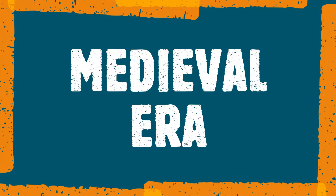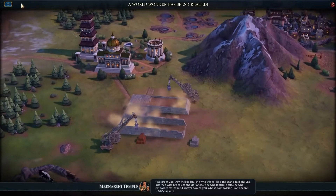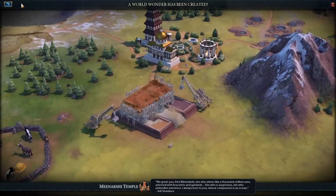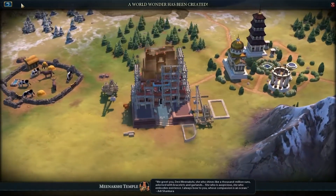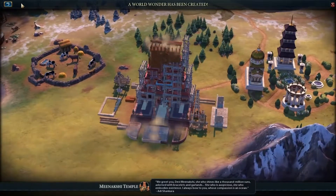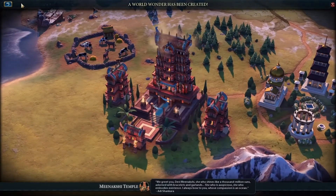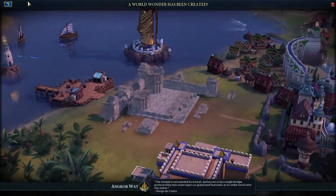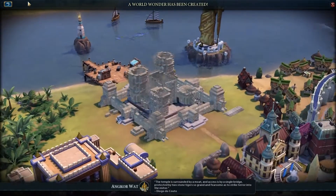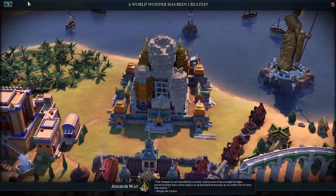Now for the medieval era. "We greet you, Devi — she who shines like a thousand million suns, adorned with bracelets and garlands, she who is auspicious, she who embodies existence; I always bow to you whose compassion is an ocean." The temple is surrounded by a moat and access is by a single bridge protected by two stone tigers, so grand and fearsome as to strike terror into the visitor.